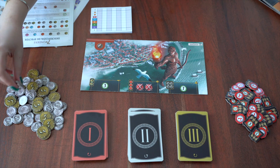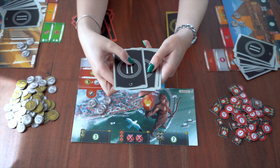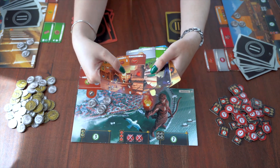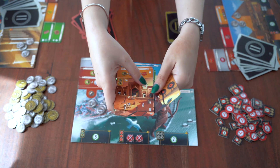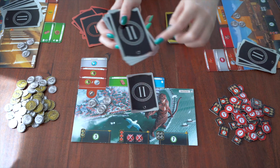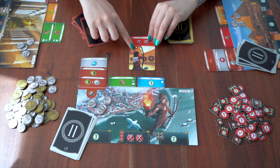Then, each player is dealt three initial coins. In terms of how the ages are played in this game, let's make an example of the second age. Seven cards are dealt, of which six are played in six simultaneous turns. The turns take place as follows: all players receive their hand and choose a card they would like to play. This card is put down and then the remaining cards are passed to the player on the left or right, depending on the symbol of each age. Then, everyone turns over their cards simultaneously, being able to perform one of the following three actions.